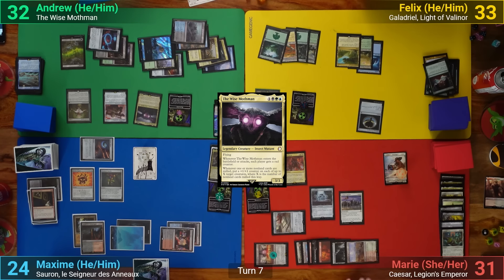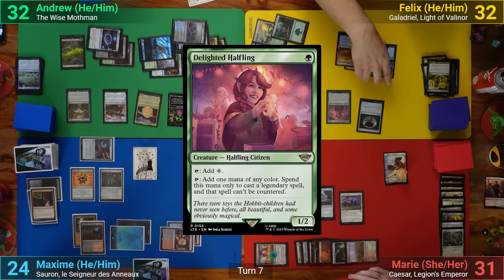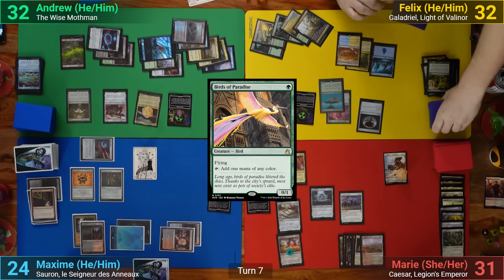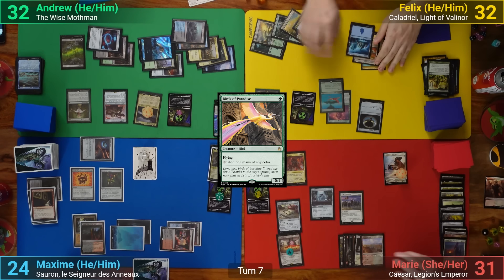Felix draws, mills a non-land to get rid of his last rad counter and loses one. He casts Farseek, follows up with a Delighted Halfling, then plays out Birds of Paradise and passes. Marie draws, mills two, hits one non-land card, and loses one rad counter.